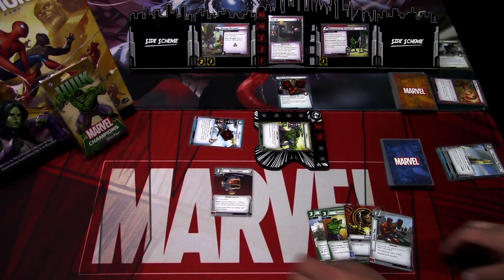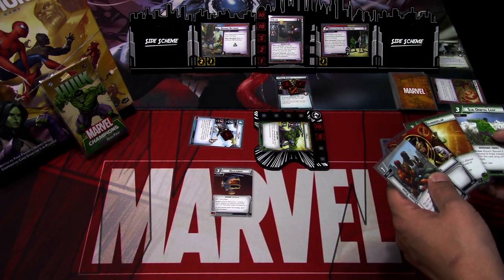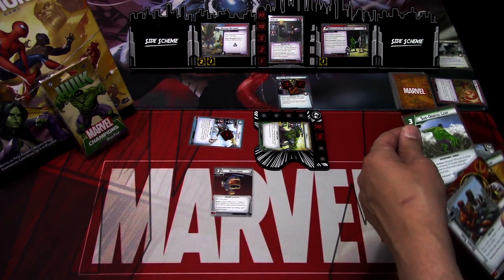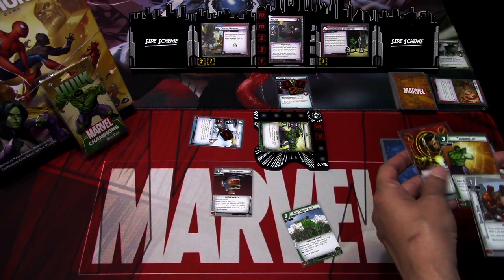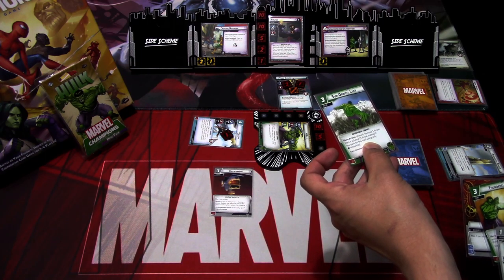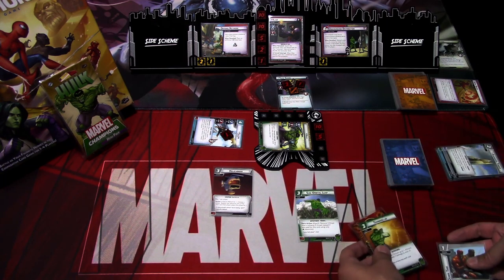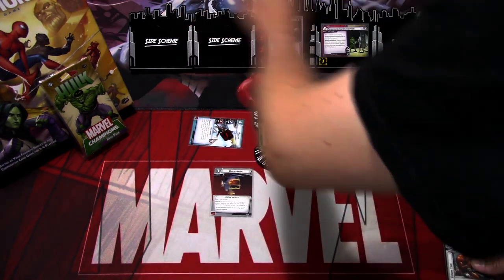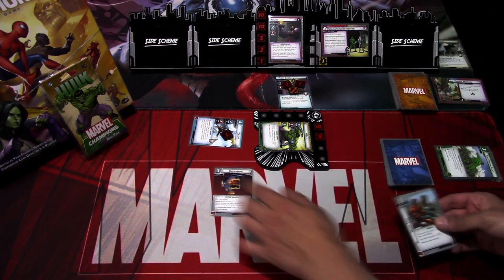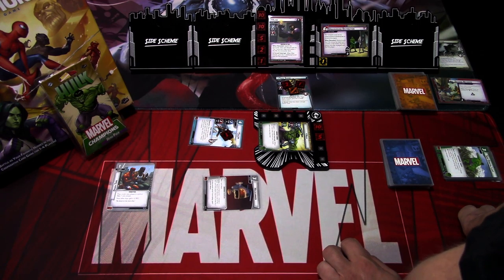Let's go to the next hero phase. We could get rid of the Defense Network this turn — I'll use Thunderclap and Genius to place Sub Orbital Leap, removing three threat. That gets discarded, and I will play Downtime with the Helicarrier. That's our turn — we ready up and draw back up to four.